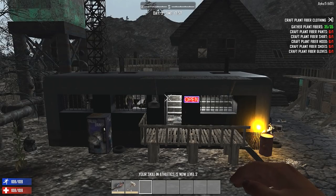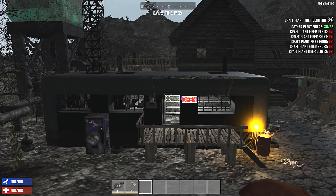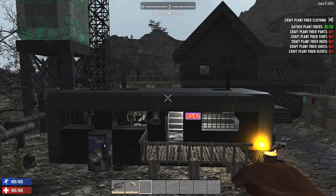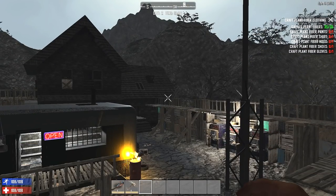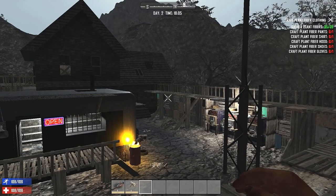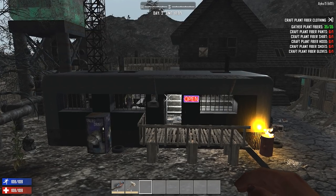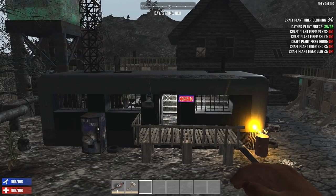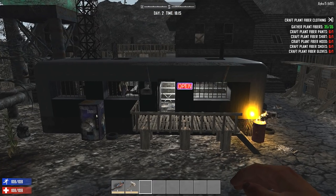One thing to note: check back fairly often with the NPCs here because they do mix up their inventory that they have available to sell as time goes along, so you have a chance to buy some different items. About these outposts — these are called the White River Settlements. There are supposedly five of them around the world. They can be found in the Navezgane maps or the Random Gen maps, and they're only open during daylight hours. When they get ready to close around 10 o'clock, from dusk till dawn, they'll actually broadcast over the speaker that they're about to close.